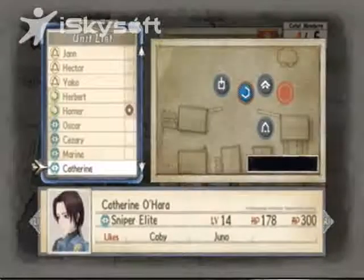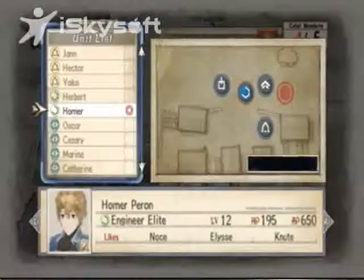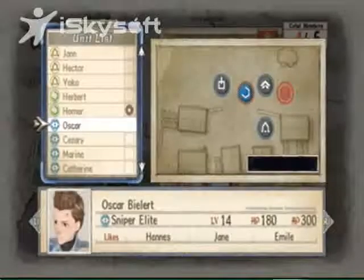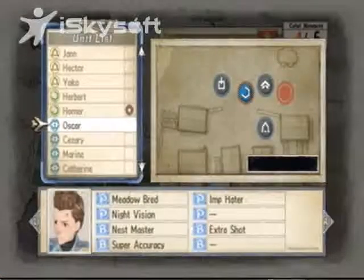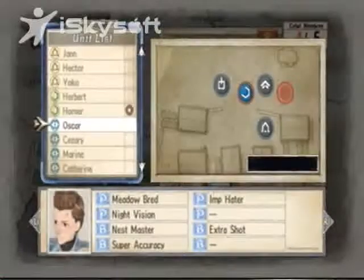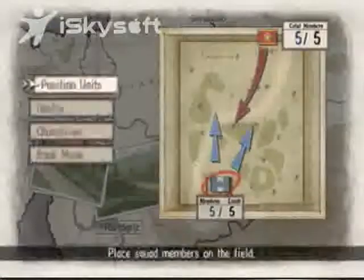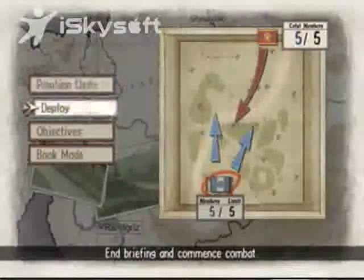Also, maybe Sniper would be good, but I feel like Shock Trooper is good. So I'll get a Sniper — Extra Shot, Impeder. Oscar sounds awesome. Let's get a Sniper and start this mission again. But this time, I hope I'm not going to die.